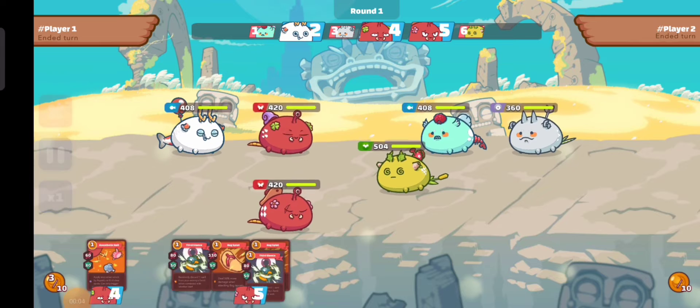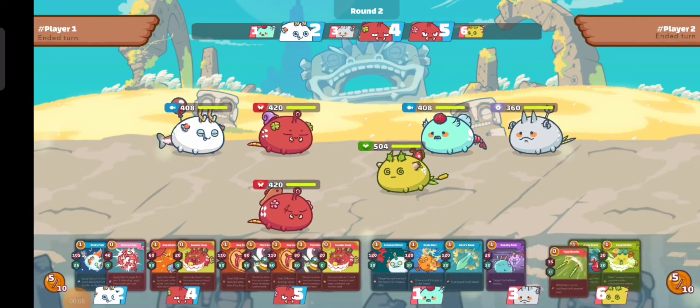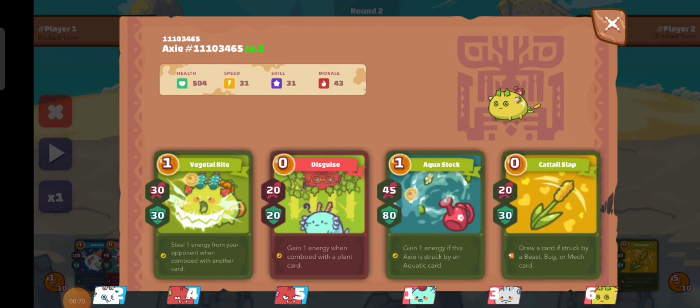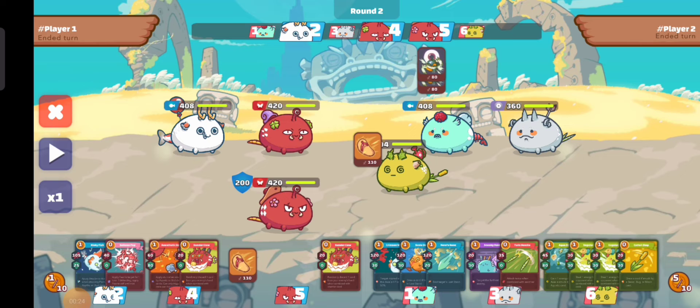For game one we're going to battle against a double backdoor lineup. As you can see, we pass on round one and our enemy also passes. Why we pass: because we are looking out for the cattail slap that they might use, because it is one of the cards that counters against our lineup.